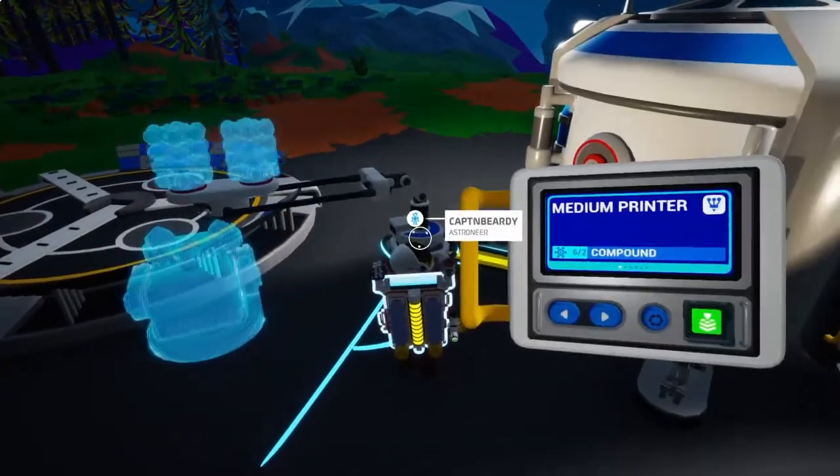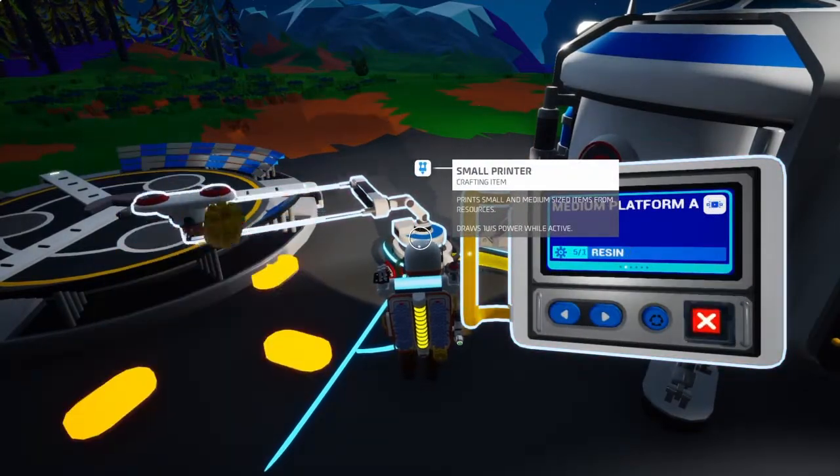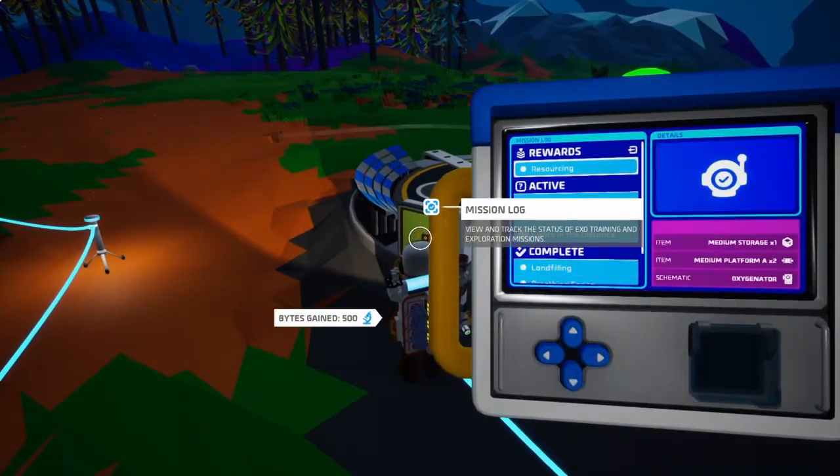What I ended up doing on one occasion was creating a giant slide, because you do actually have physics in this. That's a medium printer - I want a medium platform. Let's just make ourselves a medium platform. We completed something here: fill a small canister with soil.